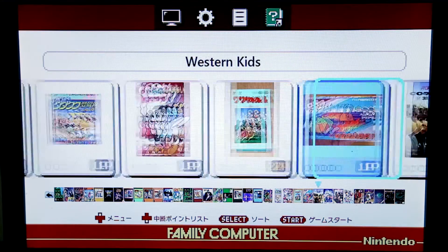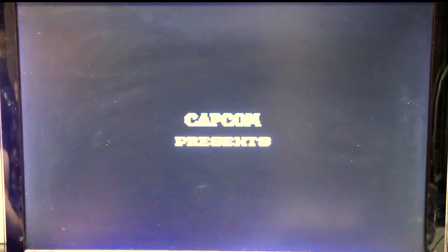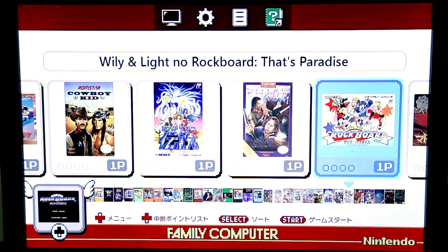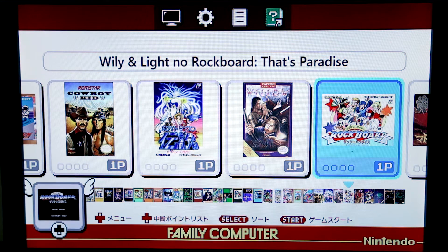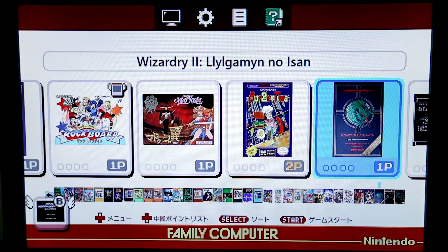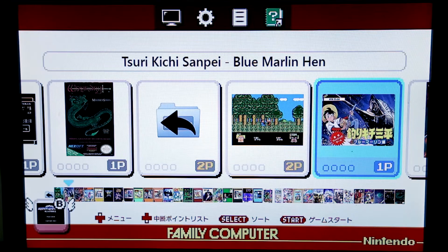I guess I shouldn't let this go too long. It was really not hard to do - it just took a while. The mod shuts off the unit, and you actually have to keep turning it back on in developer mode while you're loading games into the Famicom Mini. You can't load that big a kernel all at once, so it does it in stages. I think it took like four or five runs to finally get it all uploaded.